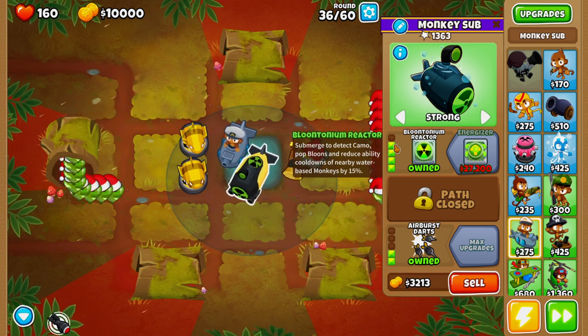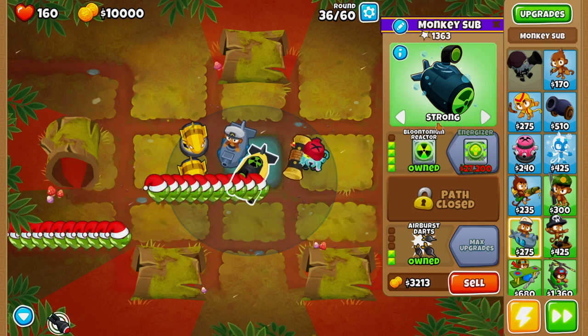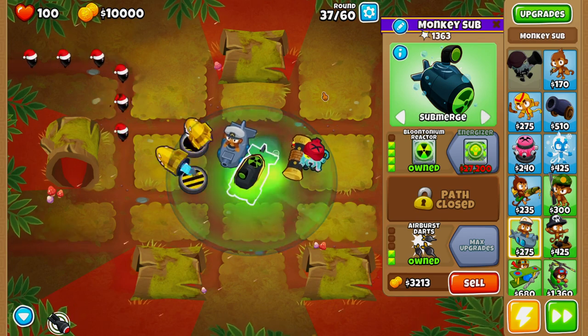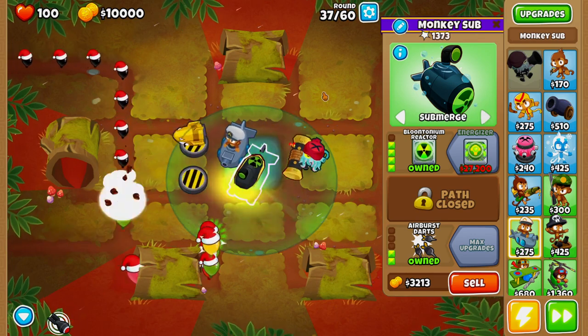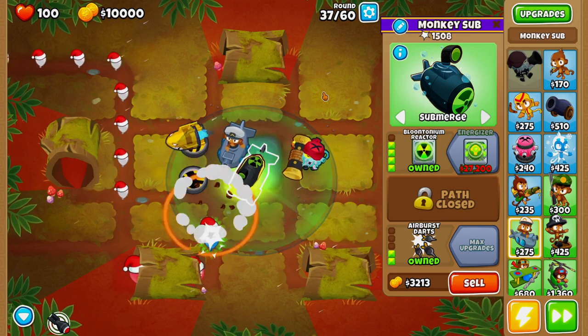As soon as all these green balloons leak we should be left with 100 lives — there we go, perfect. We can go ahead and submerge our monkey sub, and I'll see you on round 60 once we finish beating this deflation mode.